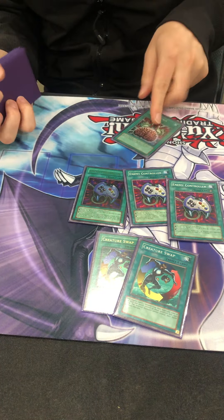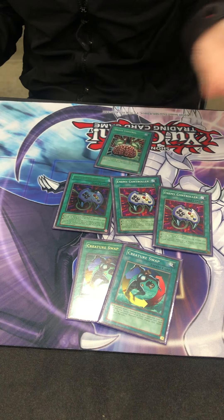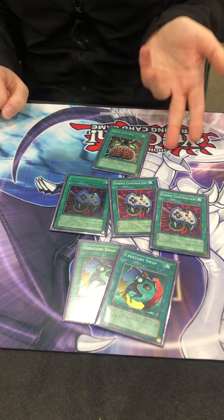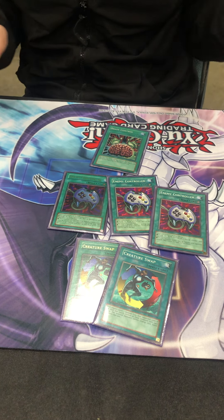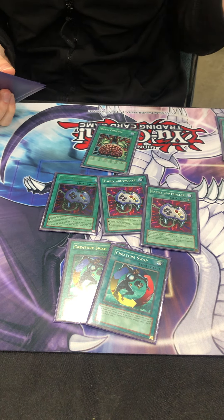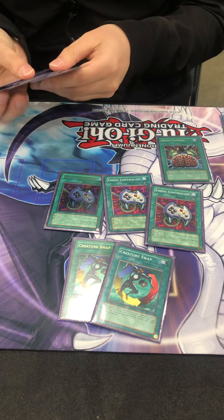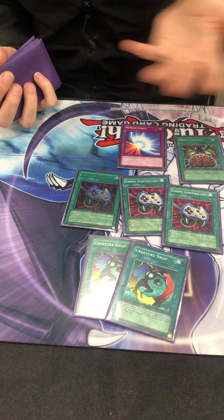Brain Control was maybe the best card in the deck. Having two Creature Swaps sometimes lets you take their guy, attack with that guy, then tribute that guy off to take another guy and attack again — it's nuts. It can also sometimes act as a bad Book of Moon, which has come up.